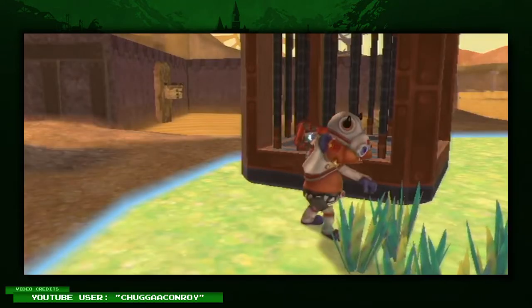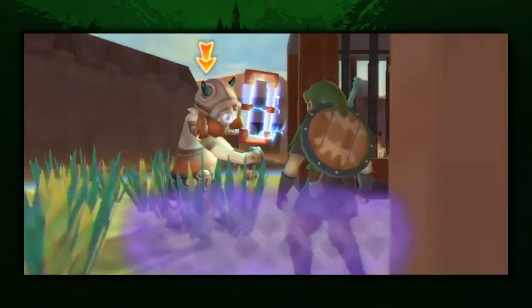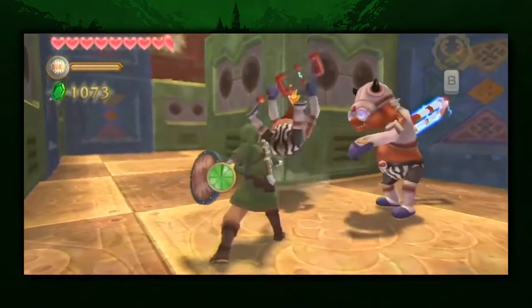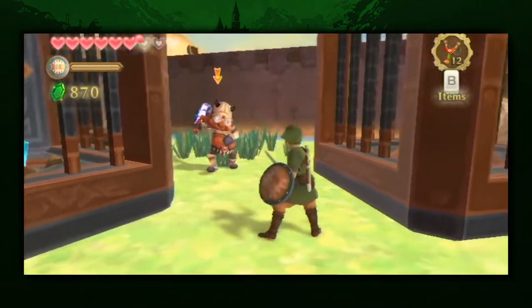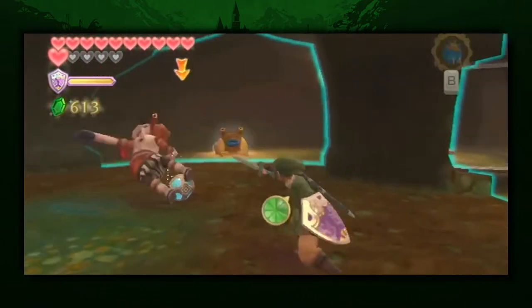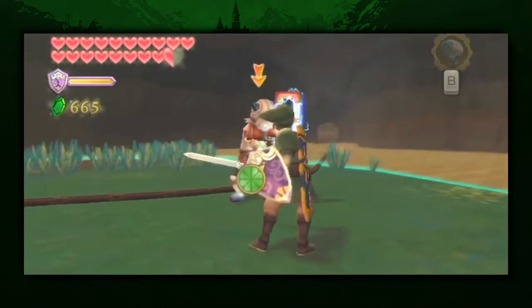Who gave Bokoblins technology? In Skyward Sword, these typically easy to defeat monsters gain a new power. They wield electric swords that, if you accidentally hit, you'll take major damage. Not only that, but the animation stuns you briefly, making it easier to slip into more damage. You're going to have to be a master of the Wii Remote's motion controls and exercise a ton of patience to dispose of them. These guys are just plain frustrating.